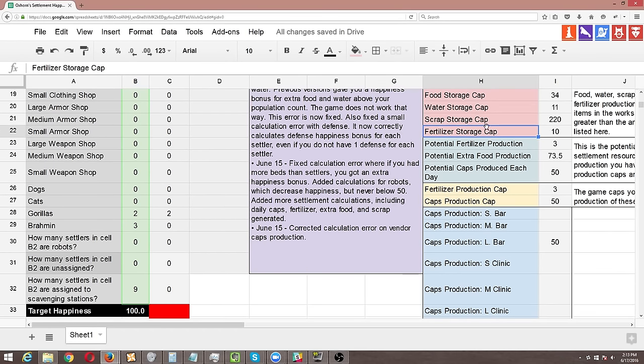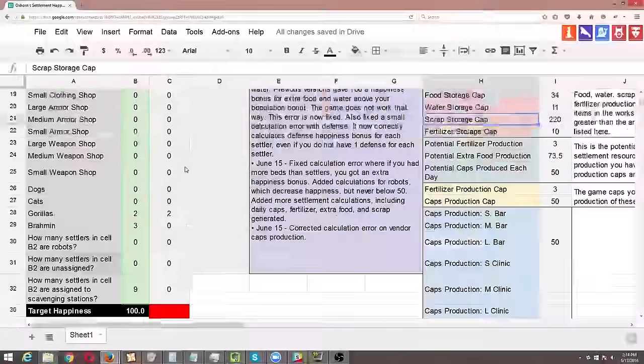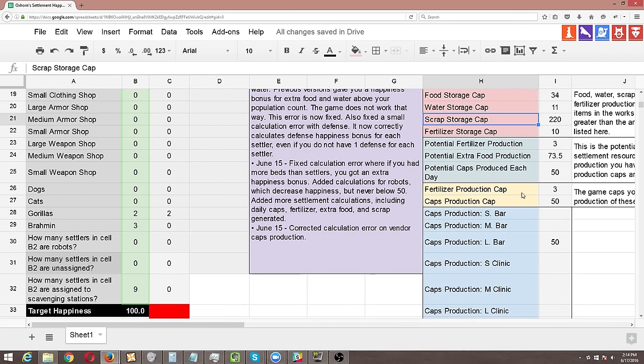In addition to your workshop storage having a cap, you're also capped on daily production. If you look in this light green section, I share the two production caps that we have been able to find in the game code. The first is on fertilizer — you're capped at 3 fertilizer each day. The second is on caps — you're capped at 50 caps per day. So it doesn't make any sense to have a settlement with 50 people each assigned to a workshop, because the most caps that settlement will ever be able to create is 50. To make an efficient settlement, you have only the shops necessary to reach this 50 number, and then after that assign your settlers to something else like scavenging.